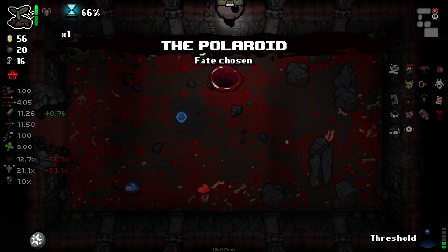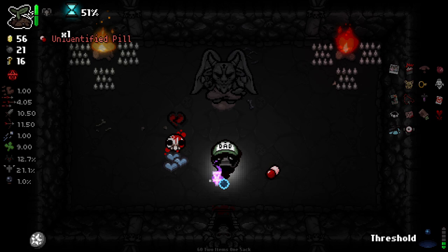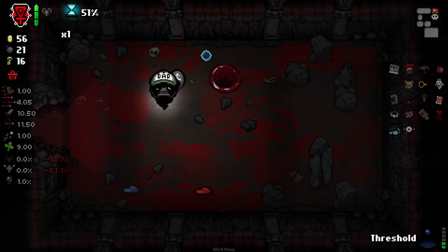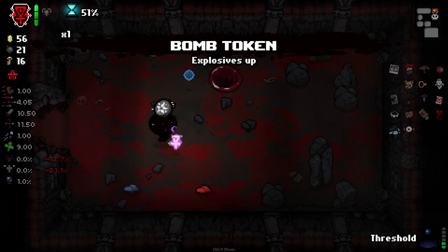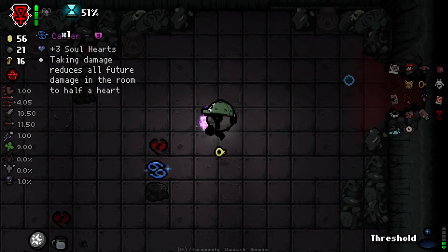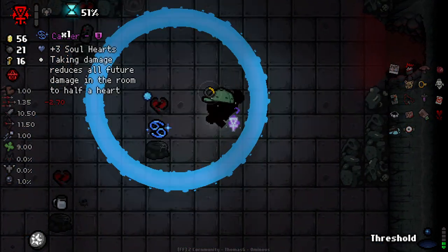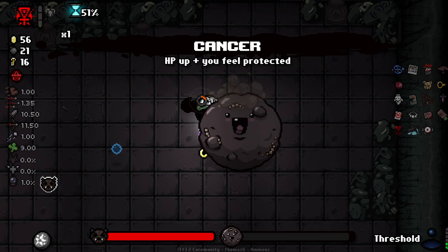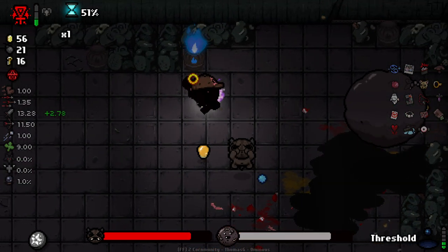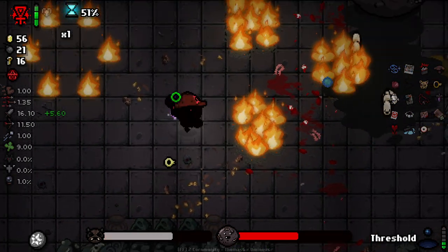Sulfur is an interesting one — I'm going to take it. It's turned itself into a Wisp. Oh, I can just use both actives. Oh no, the other active is gone — it takes it over. That's fine though. I'm just curious as to how Brimstone will work here. Okay, that's awesome. It's less awesome that it deals f***ing terrible damage. Okay, I won't be using Sulfur much, sadly. Wait — maybe if I double up it'll be better. Okay, that was pretty good actually.